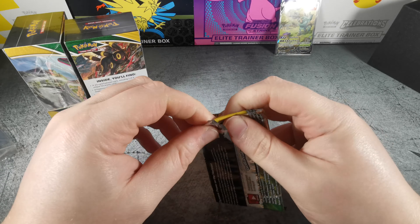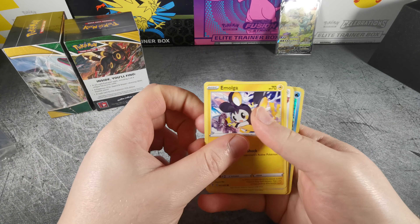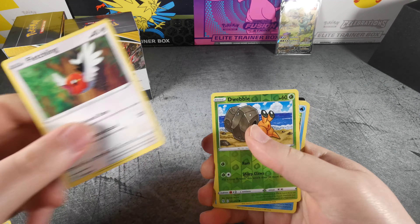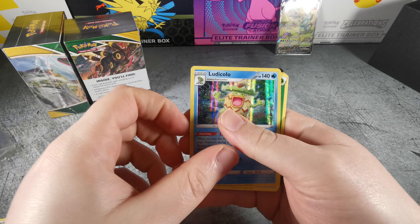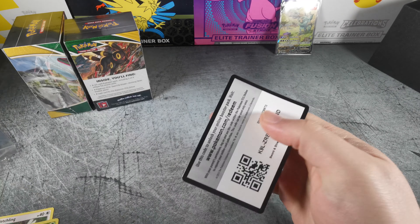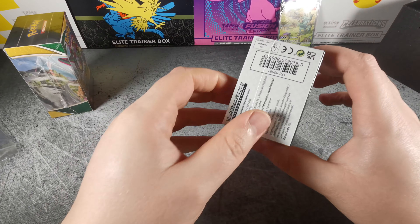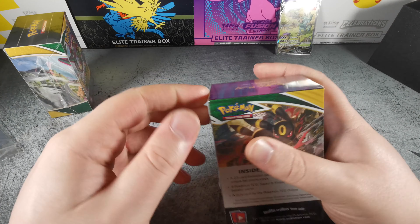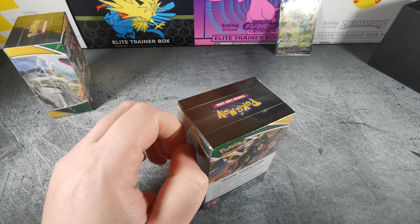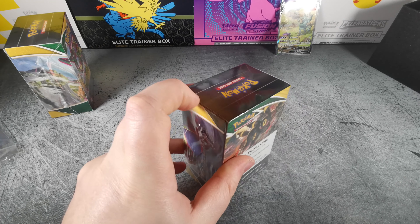After this one we will delve into those Build and Battle boxes. Slakoth, Gossifleur, Love Disc, Fletchling, Dwebble, Ludicolo Holographic — and then nothing else. So one hit in those first four packs ain't bad, ain't bad at all.